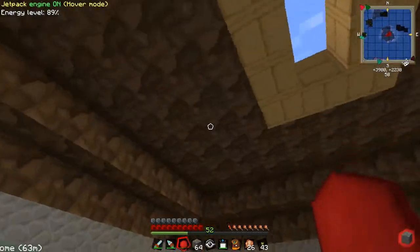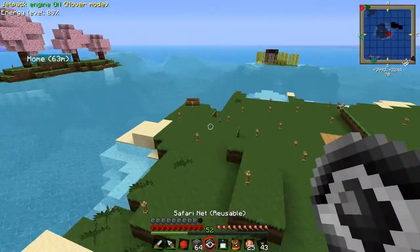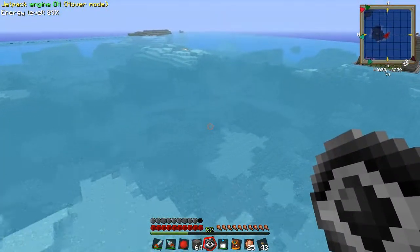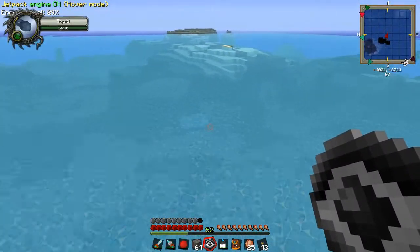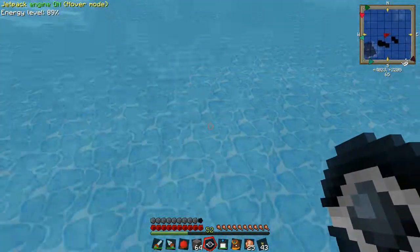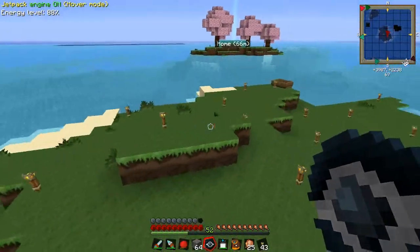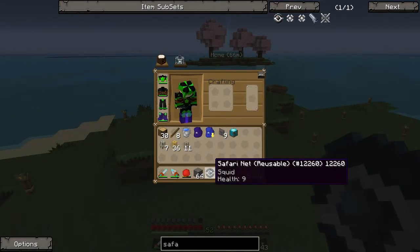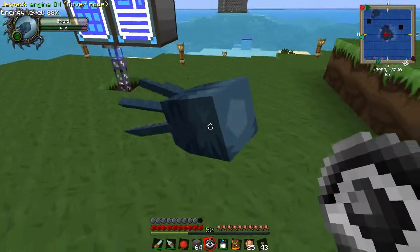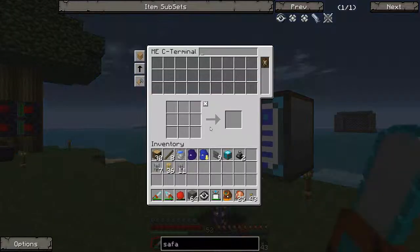Let's drop these off and we can try it with, for example, a squid if there's one available here. I don't have any animals in my base at the moment, so let's try it with this guy. I think you are supposed to right click it. Now he's in the safari net - it says squid, health 9. And now we can release him, just right click. So that's how the safari net works.